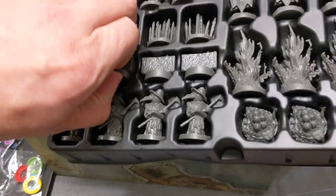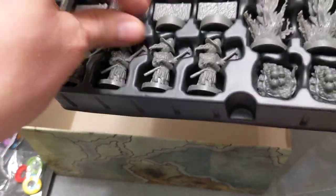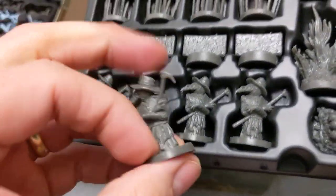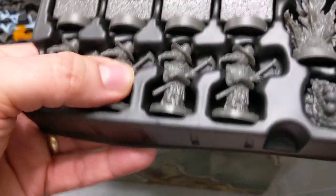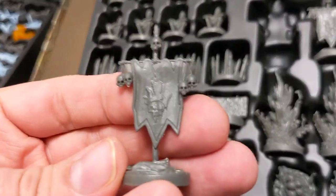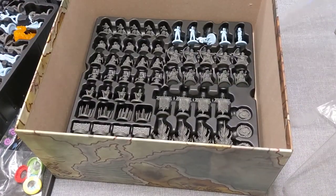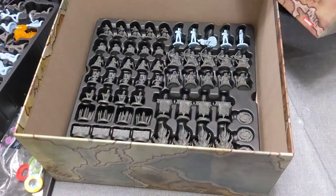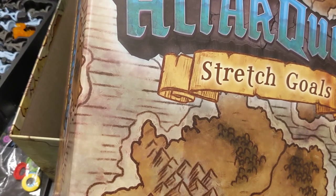What's this one? Block of something. That guy's creepy. And there you have it — that's an unboxing of Altar Quest stretch goals.